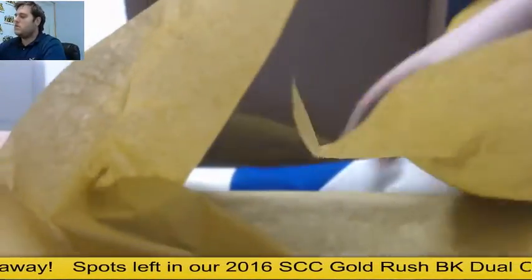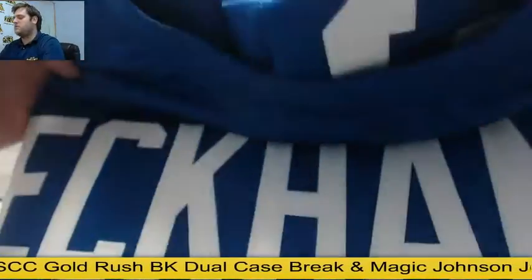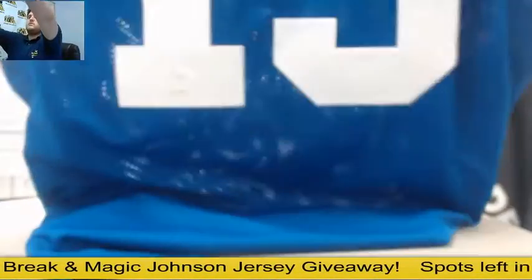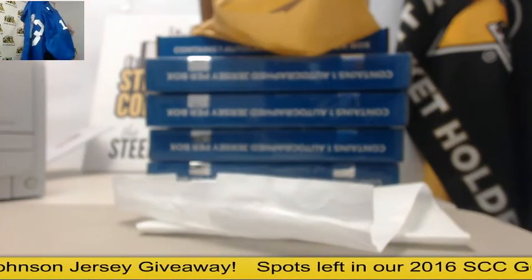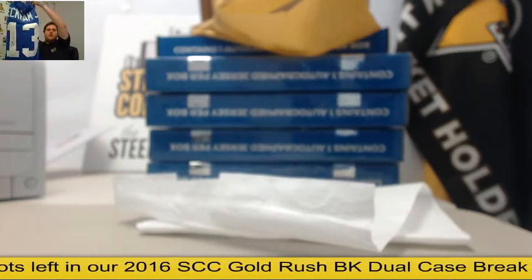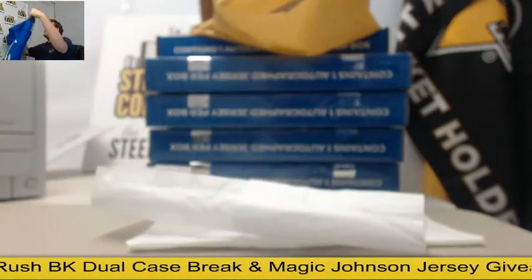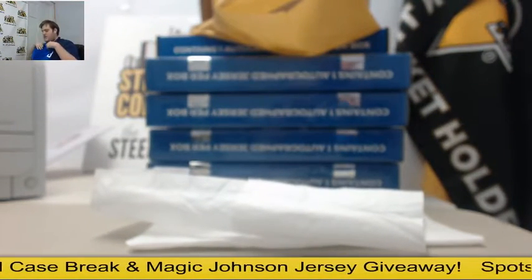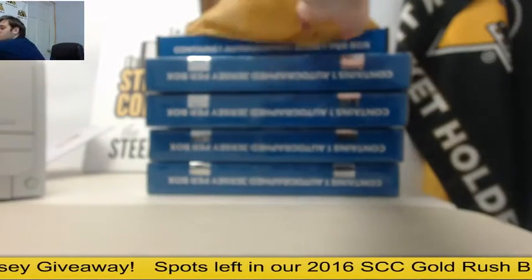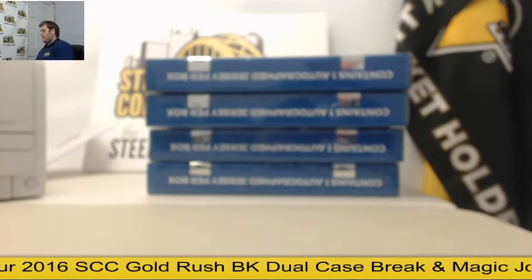Next up — big one right here. This might be our number one pick right out of the gate. Number 13 for the New York Football Giants: Odell Beckham Jr. That is a big one. That might be the number one pick right there. So there are some big, big hits living in these. Like I said, you can get a box or a case for yourself. We actually have an Odell Beckham Jr. jersey coming up on our next value football pack break.